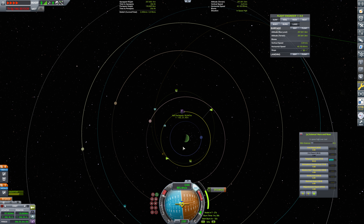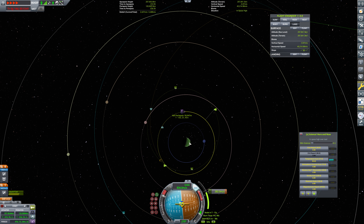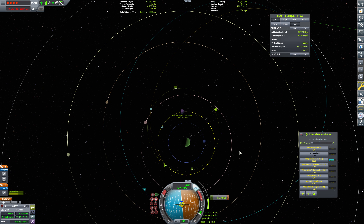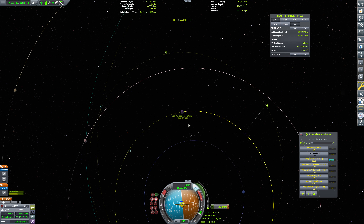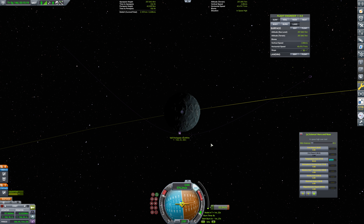We're going to have to nail this burn pretty precisely. So we'll come out of physics warp once we're about 30 seconds away from the end of the burn. We're about 30 seconds from the end of the burn. I'm taking it down to about 10. There we go. 20 meters per second to go. 10 meters per second. 5. Let's just bring this in a little bit more gently. Beautiful.